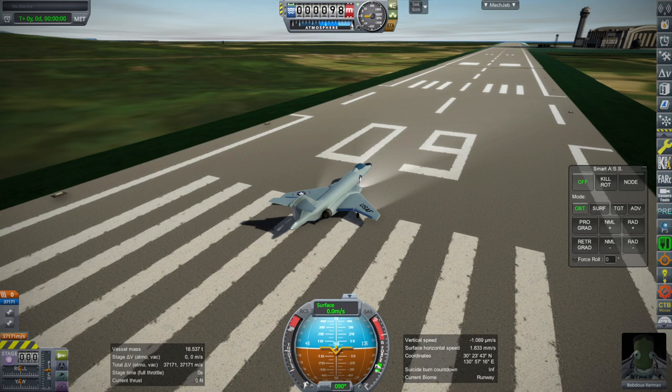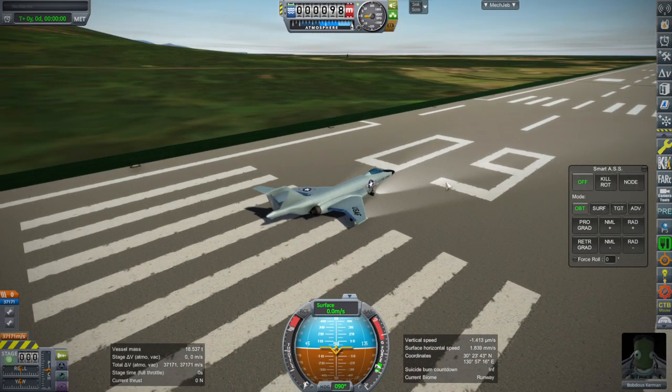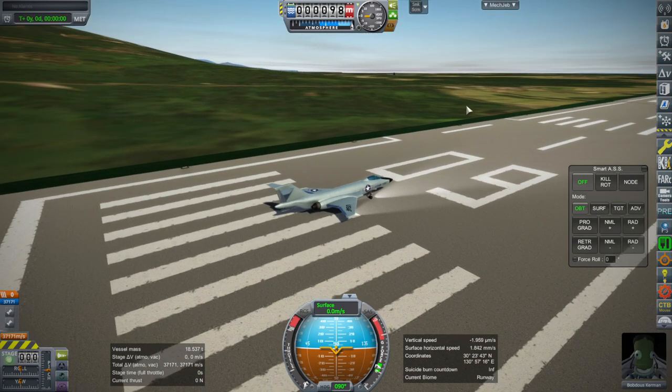Hello everyone, welcome back to Realism Overhaul Sandbox in Kerbal Space Program 1.12. In my recent rocket profile for the H3 rocket, you may have noticed that I had some photo scenery for Tanegashima. It was visible only briefly, and there were some flaws in it because the default terrain for Real Solar System was poking through.